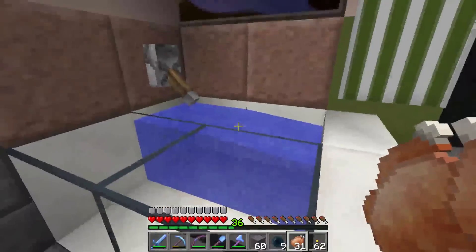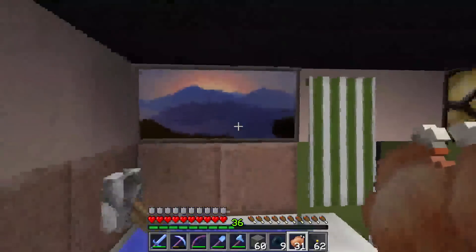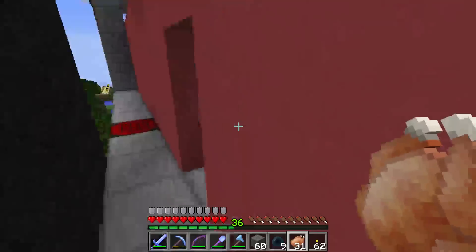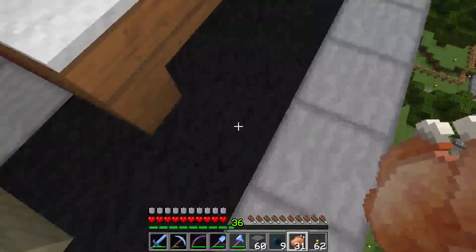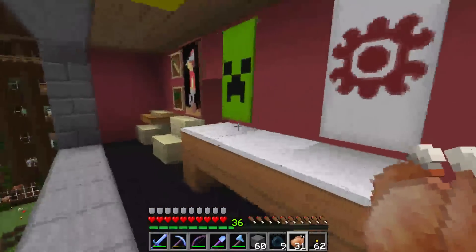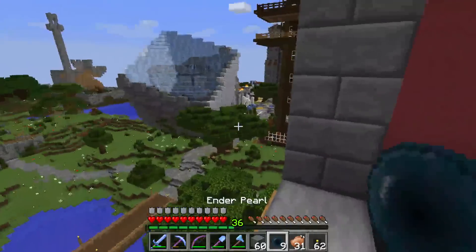A little bit of water flow here - higher resolution, but still the same, which is quite nice. Coal looks also very, very nice in this texture pack. I really like coal as well.